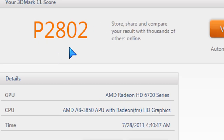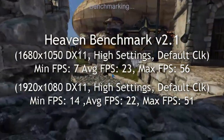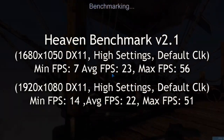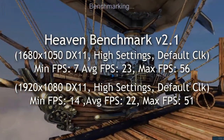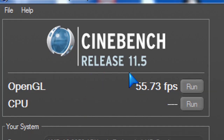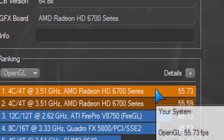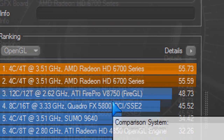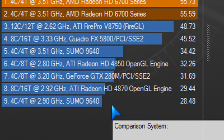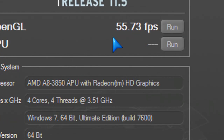Looking at 3DMark 11, here are the scores — you can compare these with other video cards I've reviewed. The Heaven Benchmark 2.1, which does the tessellation and DirectX 11 benchmarks — here are the frames per second on those. Cinebench Release 11.5: you can see the OpenGL at 55 frames per second, roughly. I ran it a couple of times just to make sure it stays around 55 frames per second compared to other video cards on that score chart using this test system.